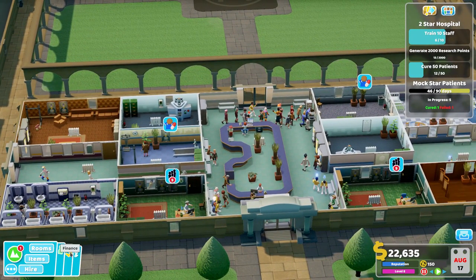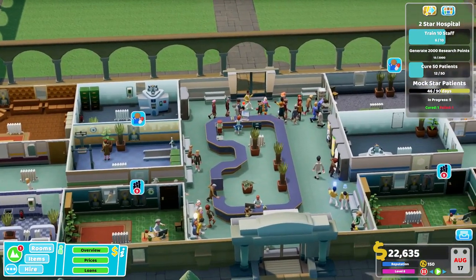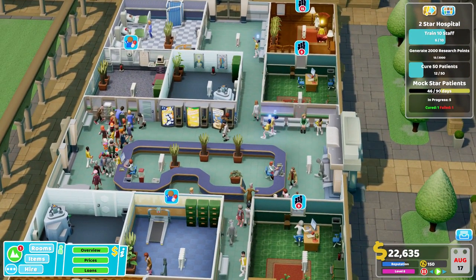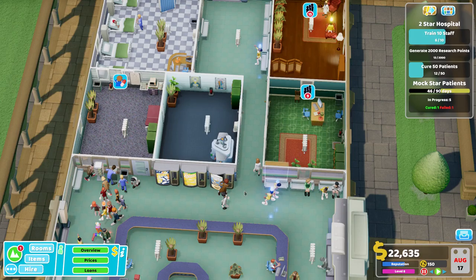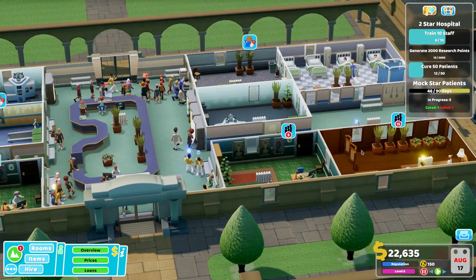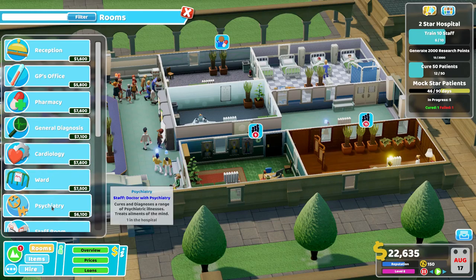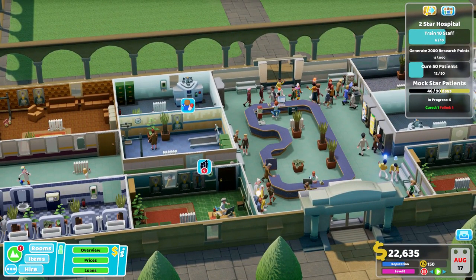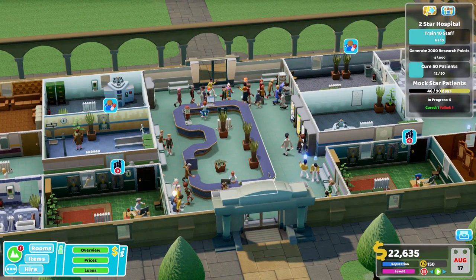I might have to take out some loans — let's see if there are any available. Yeah, two loans still available, so I've got some money to work with and I'll see if I can generally make this hospital flow better. I think this corridor might be causing us issues, but I do quite like having the layout of the three different facilities across there. I still can't work out what to call the psychiatric room — on here it just says psychiatry, so I'll just refer to it as that.